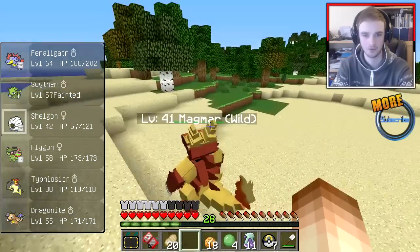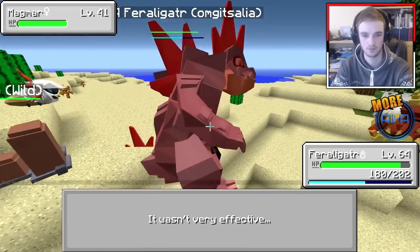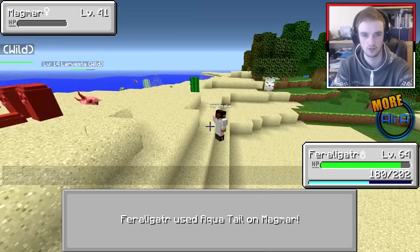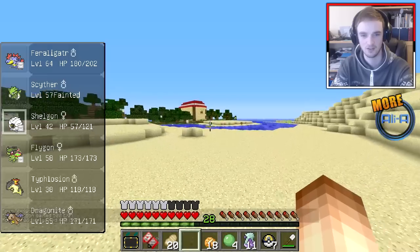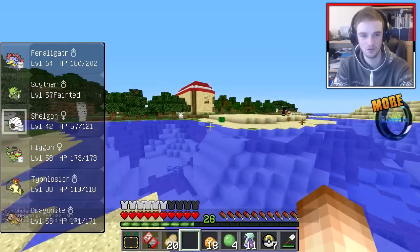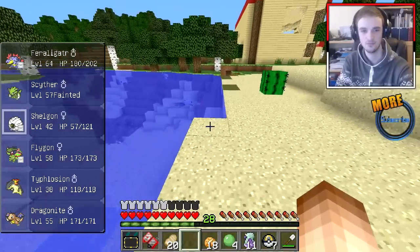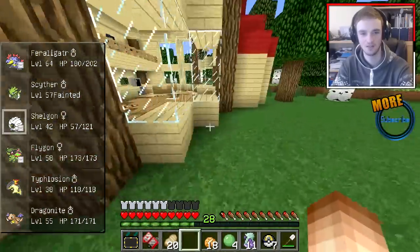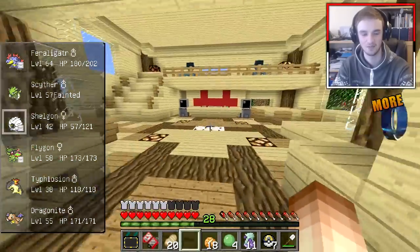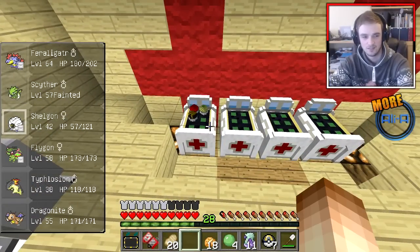I never actually used the throwing a Pokéball straight at a Pokémon technique — it's kind of a bad technique though to be fair. Really? That's how I got my Ghastly. Really? You didn't even go and battle with it? Wow, okay. Right, I learned Sucker Punch — Power 80. The move enables the user to attack first. It fails if the target is not readying an attack, however.